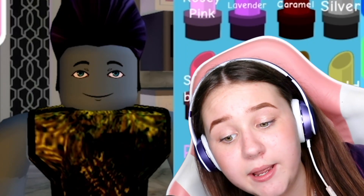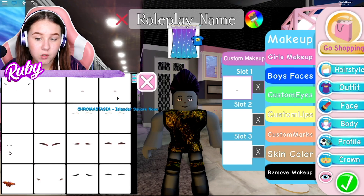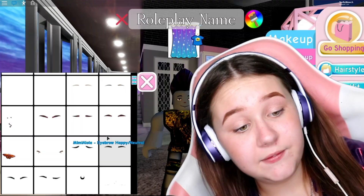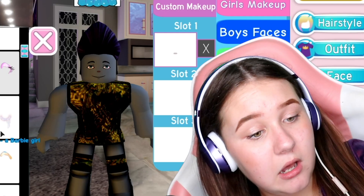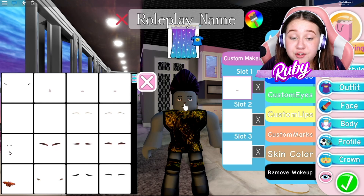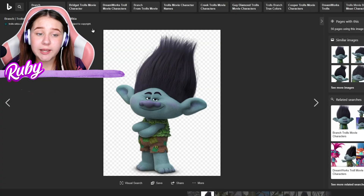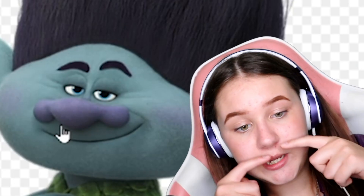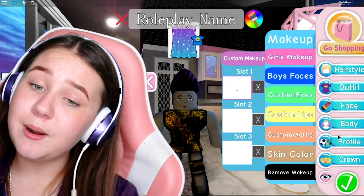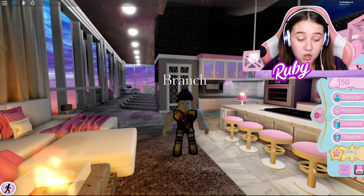Now for custom marks — he has this really weird nose. Do we have a nose option here? I need one that goes like his does. The best I can do is this cute little semi-circle. His actual nose shape is pretty weird — like one big circle and then two little circles. But I feel like this is looking more and more like Branch. And there we go — Branch is complete!